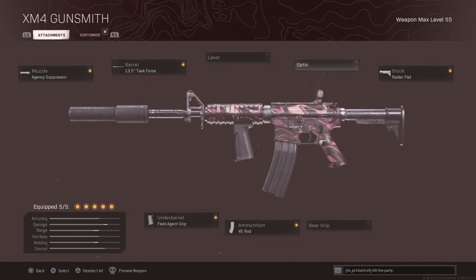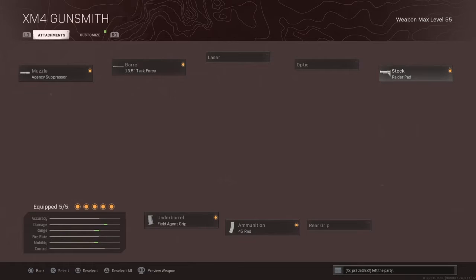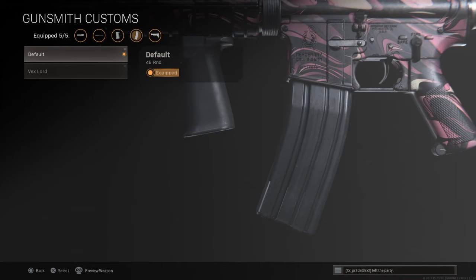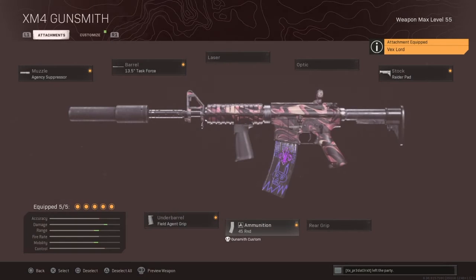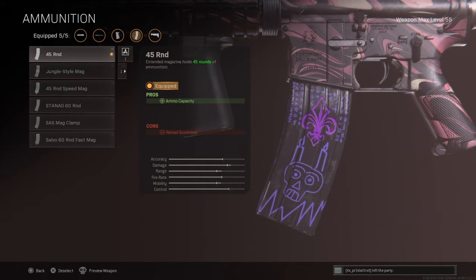Then we're going to go over to the stock, the raider pad. You're getting your mobility and control up again. Yes you're getting your accuracy down but with the range and damage increase it doesn't matter too much. For ammunition we're going to go with gunsmith custom — I didn't realise I had a default load, may as well add that — but yes, we're going to go with a 45 round mag.